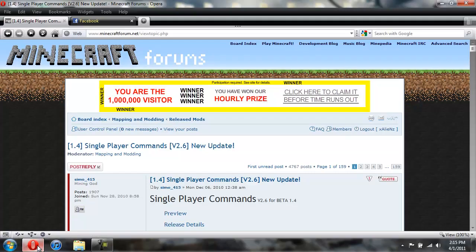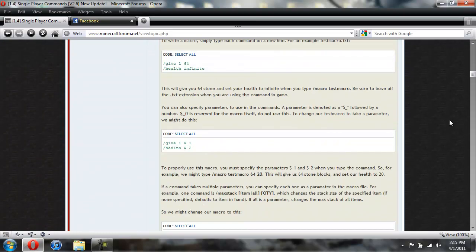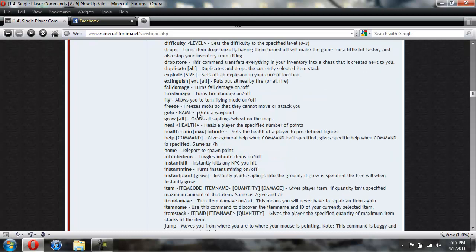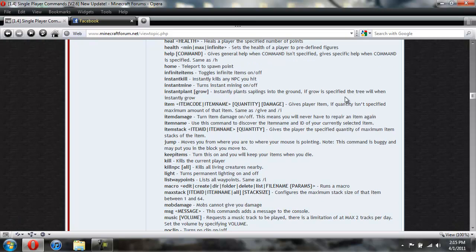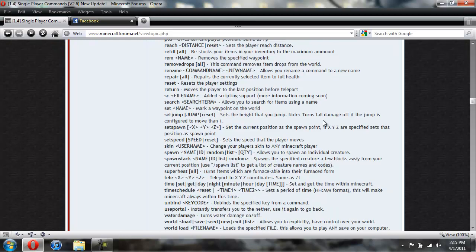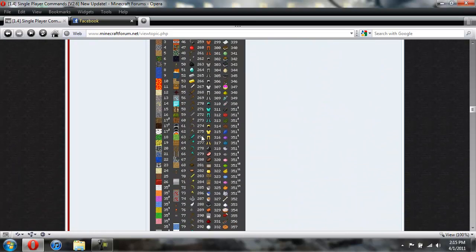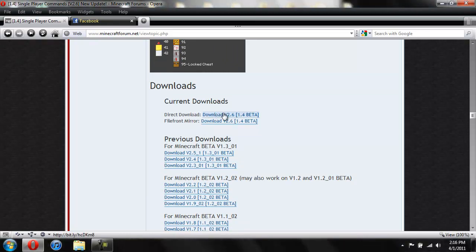So you're going to need to get the mod of course — I'll give you a link to this page. You're going to scroll down past all of this stuff. Here are all the commands you can do — there's a whole bunch of commands. You can freeze mobs so they can't attack you, you can set your spawn, you can type /kill and it will kill you, you can use /repair to repair all your items to full health. There's a huge list right here. Here are all the item numbers for spawning things for yourself. You're probably going to just click on direct download.